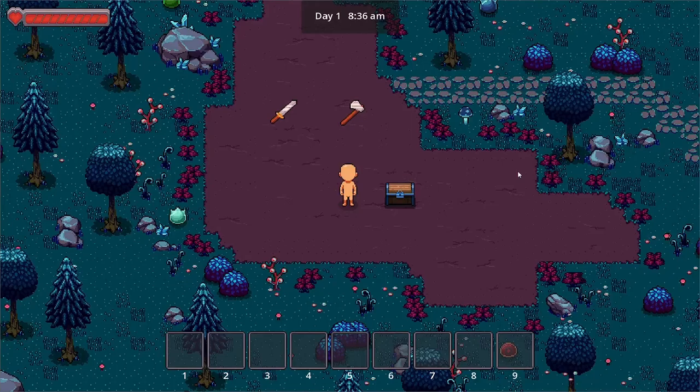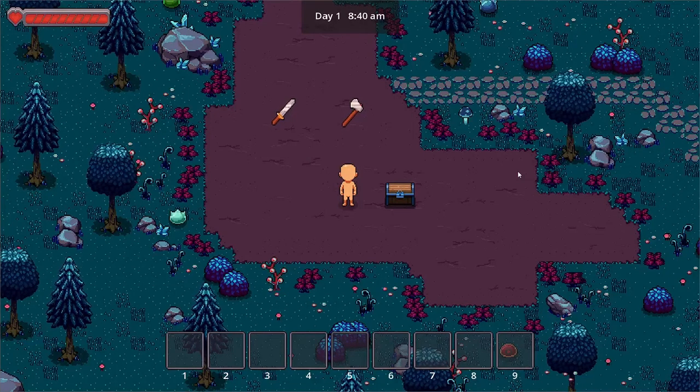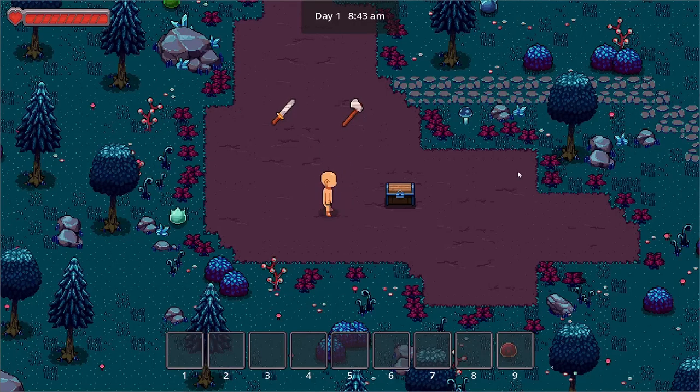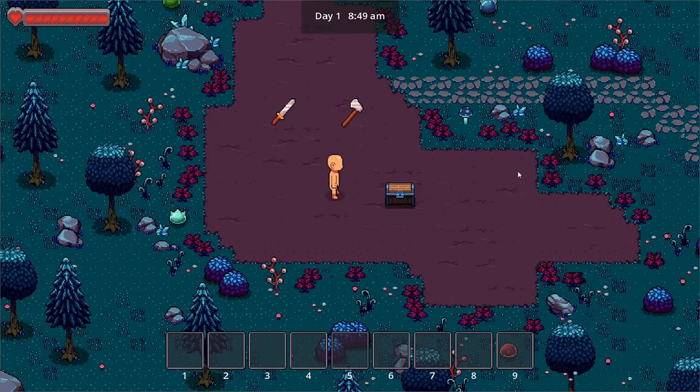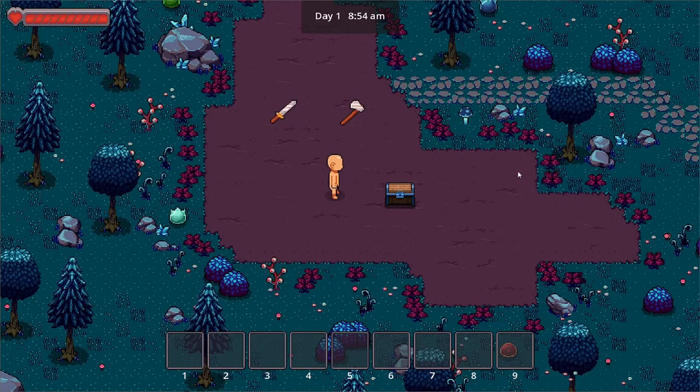We stripped the character down to the most basic — just skin. With this, we focused on improving the character animation. We have here the new walk animation, and by far this is the most comprehensive character animation we've done. And we're still adding more.